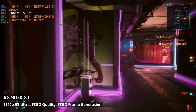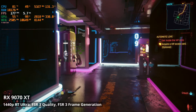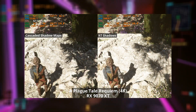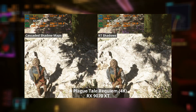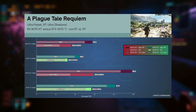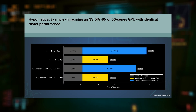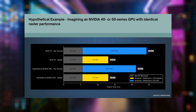In this video, I'm going to put that to the test in 12 games, featuring a variety of RT workloads from the subtle lighting of Resident Evil 4 to the hard-hitting path-traced lighting of Alan Wake 2. We'll take a look at side-by-side comparisons of rasterized and ray traced lighting on both the 9070 XT and 4070 Ti in four of the games, then speed through individual charts for all 12 games, before providing summary charts. I'll even speculate how a hypothetical Nvidia card with identical raster performance to the 9070 XT would perform in a typical ray traced game.